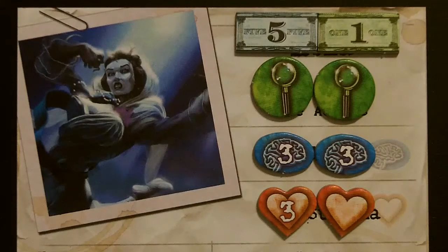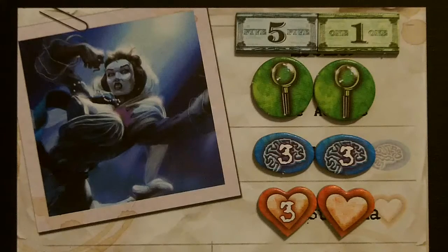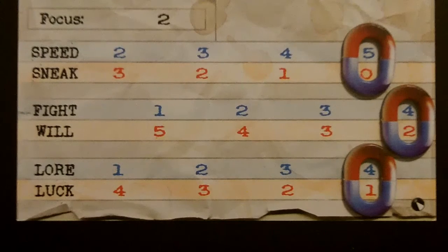Our third investigator is Lola Hayes, the Actress. She starts with four stamina, six sanity, two clue tokens, and six dollars. We're going to start her off with a speed of five, a sneak of zero, a fight of four, a will of two, a lore of four, and a luck of one.